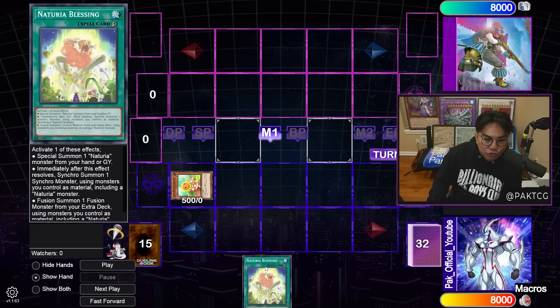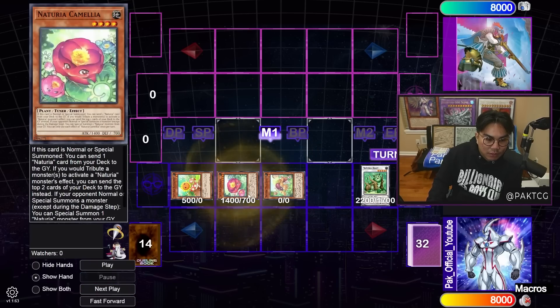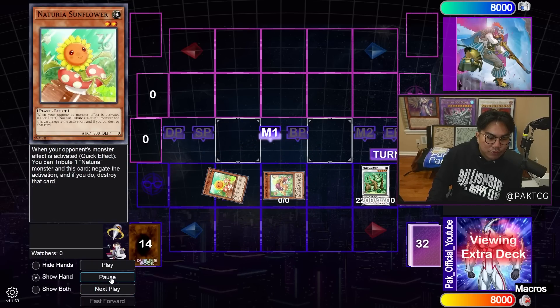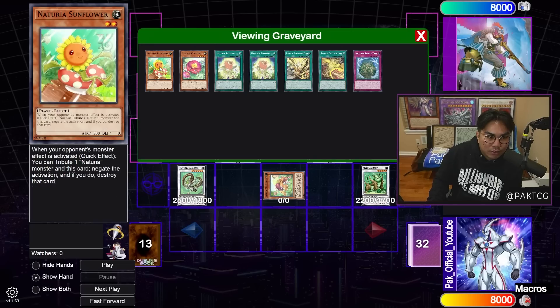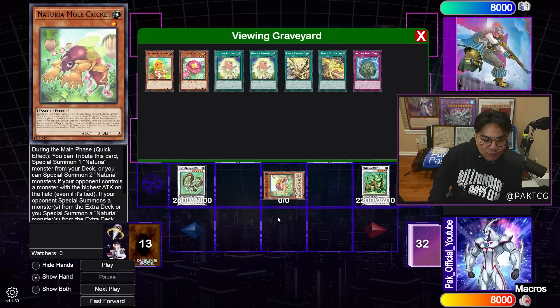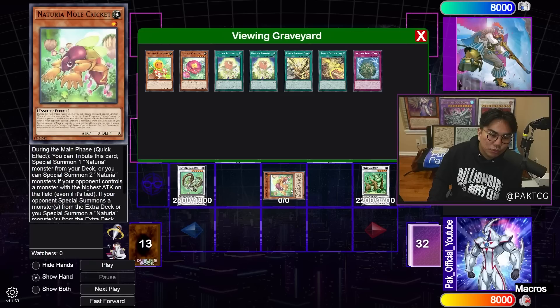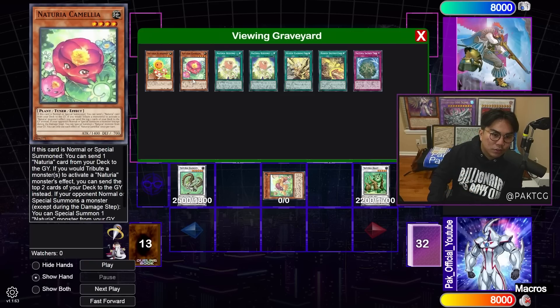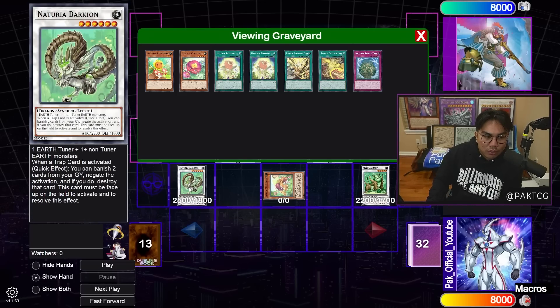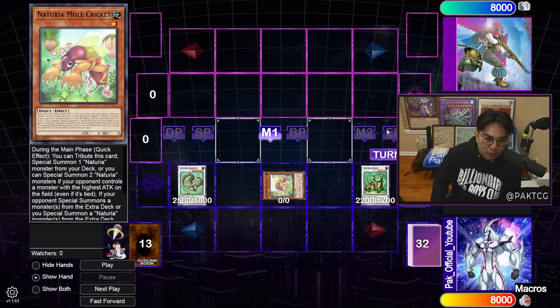Now, if you hard draw a Blessing here, you can do something really cool: make Gnat Beast first, bring back Mole Cricket, then Blessing back Camellia, and use Camellia and Sunflower to make Barkion. Even cooler: if you take a step back, when you have Camellia and Sunflower on the board, you can actually hold the Blessing in hand, set it, and pass with Sunflower, Mole Cricket, and Beast. If your opponent is setting five, you can go Mole Cricket, tag in Camellia on their turn, send another Sacred Tree, get another follow-up piece, and at end phase use Naturia Blessing to quick Synchro into a Barkion, then bring back Mole Cricket again.